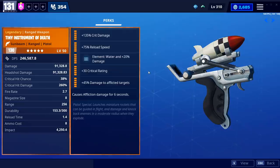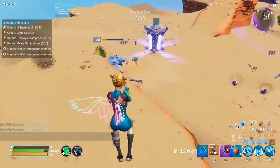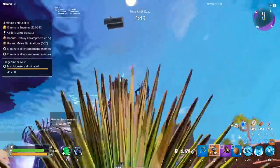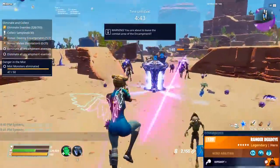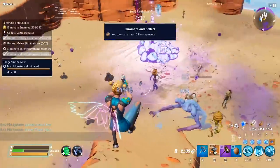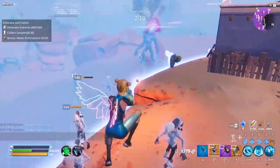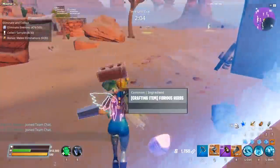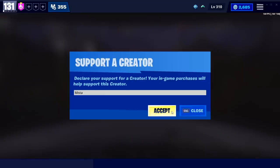That pretty much wraps up the Tiny Instrument of Death. The perks are straightforward — Double Damage over Crit like I discussed — but the weapon itself is such a fun thing. For anyone wondering about it after two years: yeah, it's still good, still does lots of damage, and it's a very fun weapon if you want a pistol loadout. You can shoot into crowds for explosion damage while also having a Shadow Shard variant, which is interesting because it's not technically an explosive weapon, yet very few weapons have an explosion radius and also allow you to go Shadow Shard.